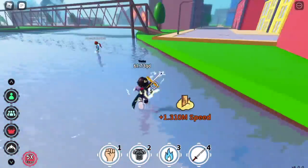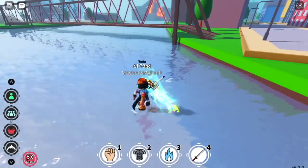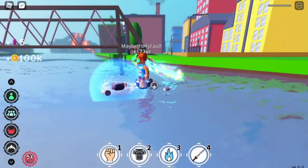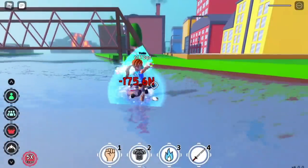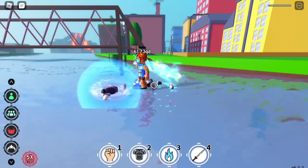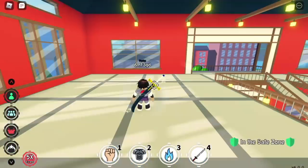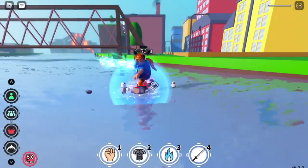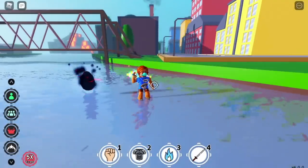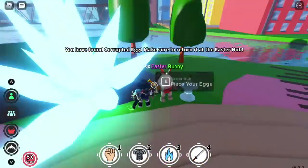This part is very hard — getting the Corrupted Egg. So I asked for help from my main account. What I did is let my main account kill this account repeatedly. As long as someone is dying, there's a chance the Corrupt Egg will appear. So instead of killing others, I let my main account kill my dummy account until the Corrupted Egg appeared. There you go — another way to do it! Now we have the Corrupted Egg and we're done with all 10 eggs.